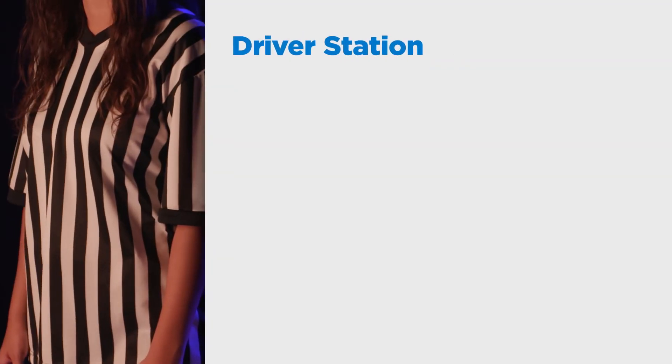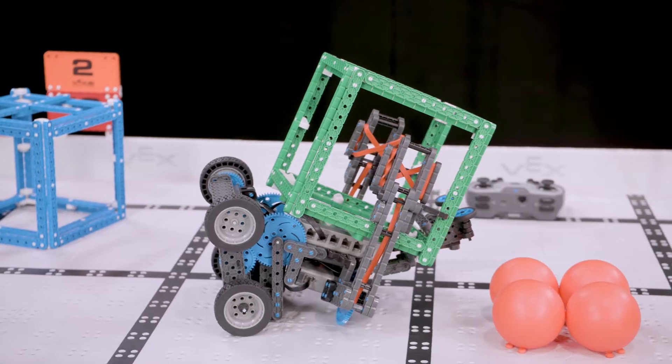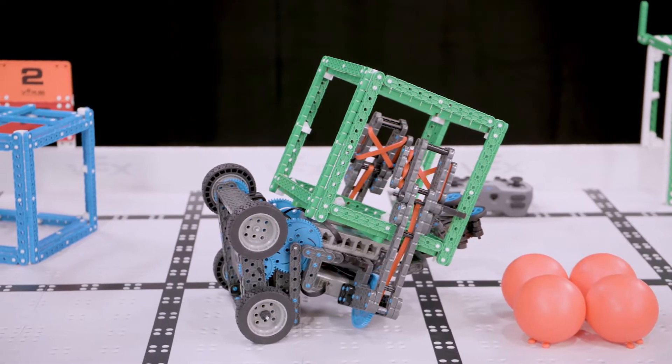The driver's station is defined as the region behind the field where the drivers must remain during their match unless legally interacting with their robot. This means that once a team places their robot in a legal starting position for Teamwork Challenge and Driving Skills Challenge matches, team members then move to the driver's station where they'll operate the robot for the entirety of the match. However, there are some exceptions that will allow robot drivers to leave the driver's station legally during a match to interact with their robot.